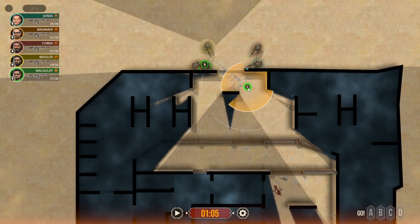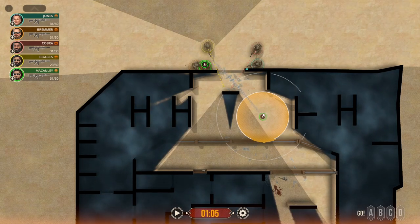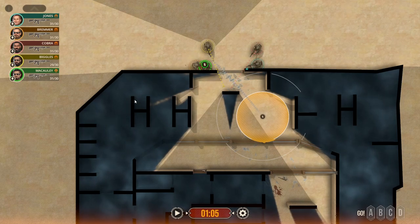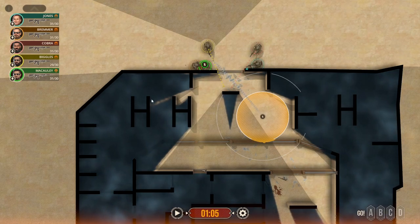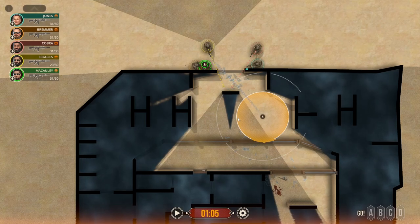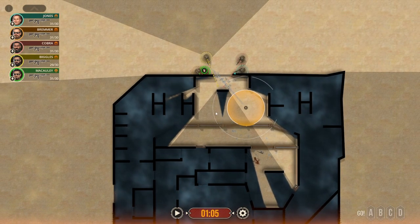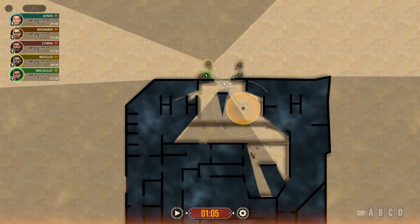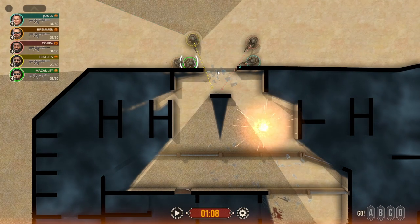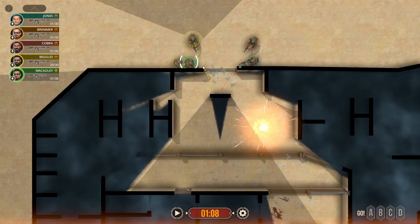We're going to get a flashbang into here — this is a bit of an interesting situation. In the game they have frosted glass on top of all of these booths that makes it very difficult to see through, so we went ahead and just made walls. I'm not going to try and spend 30 hours making a perfect Ready or Not one-to-one replica here — we're just trying to get the basic ideas down. So we'll get a flashbang in and start to roll our guys in. Flashbang goes out and we can make entry. This is a center-fed room; we're set up on opposite sides of the door.